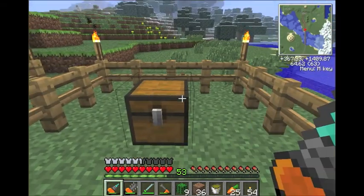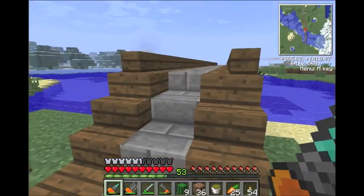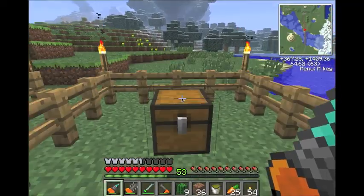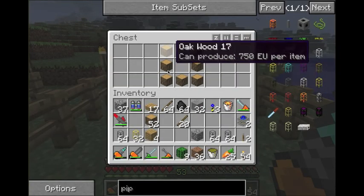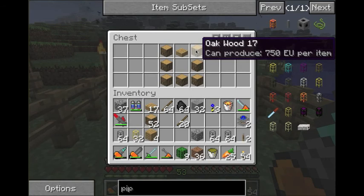And these are barrels. Barrels are giant storage devices. I have a bunch of them over there; I'm going to show you how they work. They're a pretty simple recipe — it's seven pieces of any type of wood.